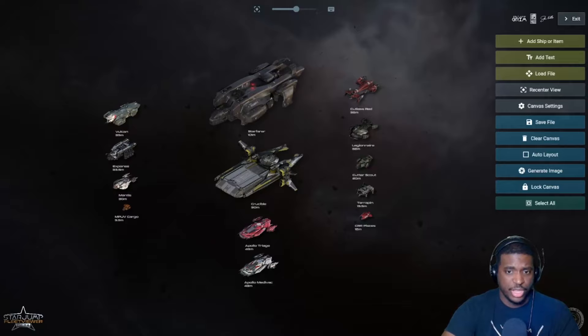Welcome back. Today I wanted to talk about support ships. There are ships in the game like the 890 Jump, which comes with the 85X and the G12, and the Carrack that comes with the Pisces. There are also ships that come with snubs, like the Constellation series with the Archimedes. I wanted to do a deep dive around this career and gameplay loop.